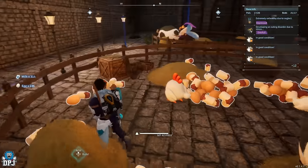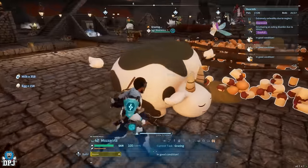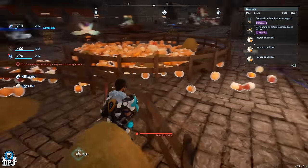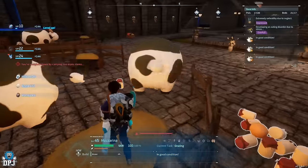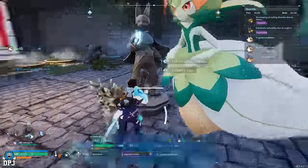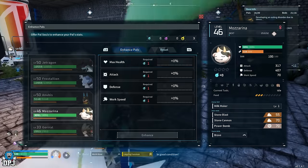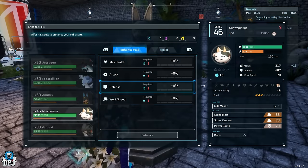Passives can have an effect on production rates, but there are also other means of increasing work speed. For instance, the Statue of Power — if you have Pal Souls to spare, you can upgrade the work speed of your Ranch Pals. This works the same way as passives, speeding up the animation Pals perform when they lay, find, or dig up items at the ranch.